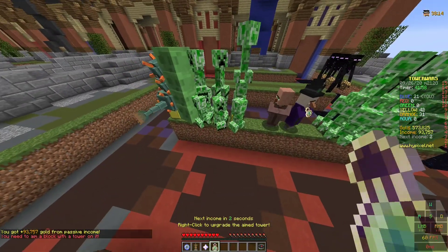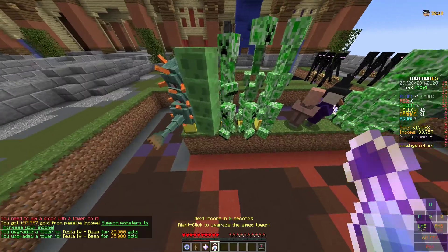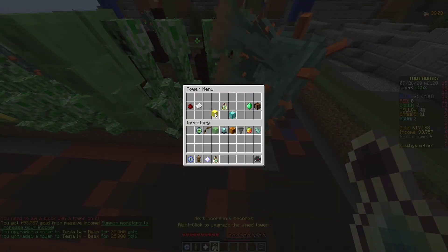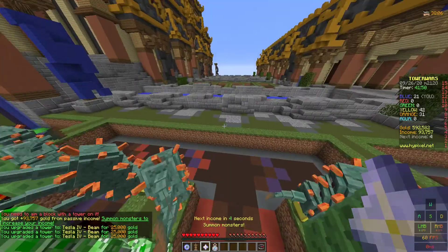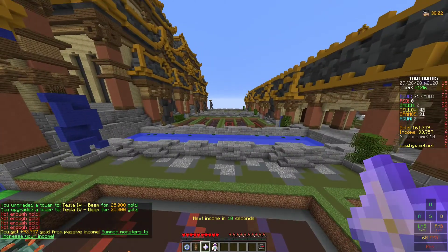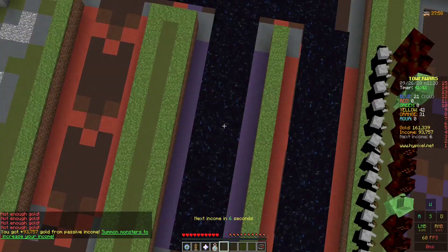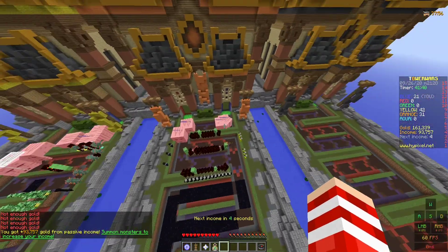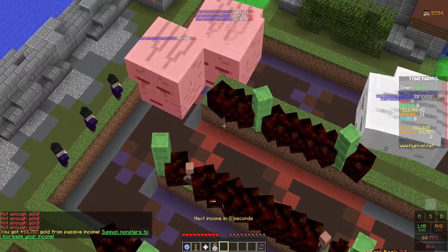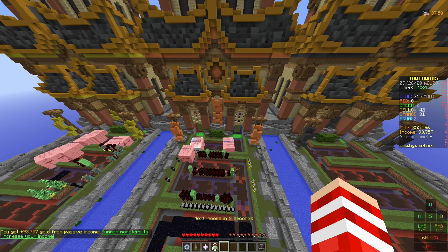Yeah, you do want it that way around — these on Beam and the rest on Lightning. You can also spawn bosses which are ghasts: they have a ton of HP, they ignore the towers, and when they get to the end they just spawn back. I'll see you guys in a bit after this.